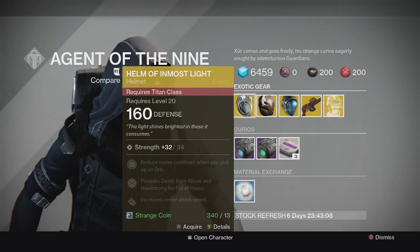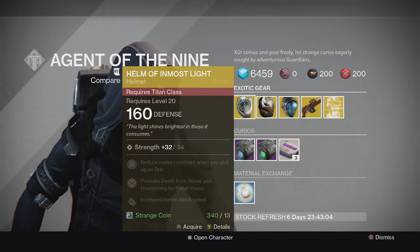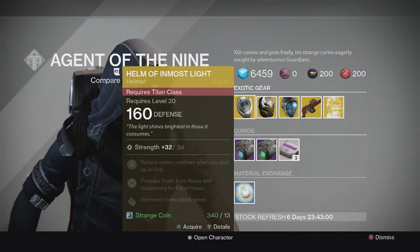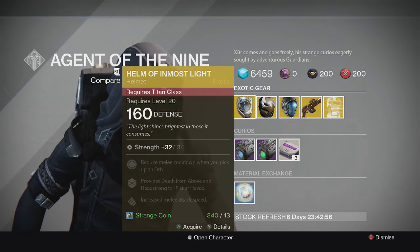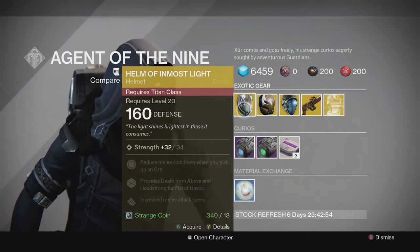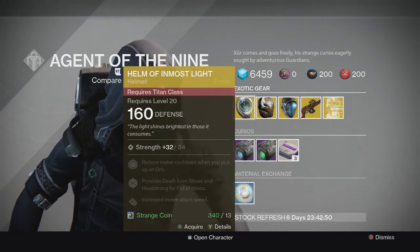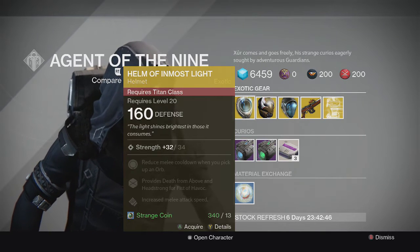First up, for the Titan we have the Helm of Inmost Light. The stat values are a little bit changed because they toned down the numbers, so I can't really tell what the best stat rolls are anymore. But the special perk on this one provides Death from Above and Headstrong for Fists of Havoc — pretty average helmet, I'd go ahead and pass on this.